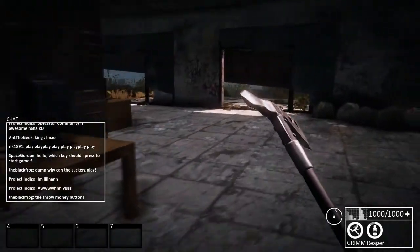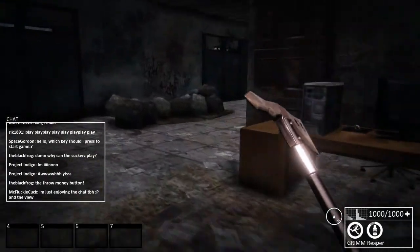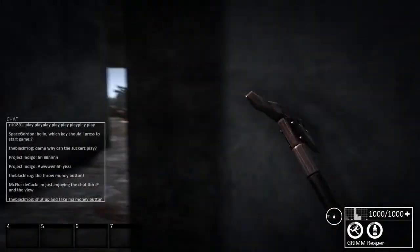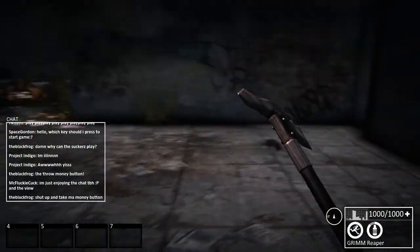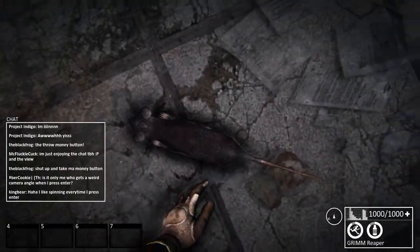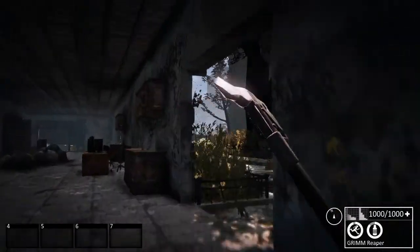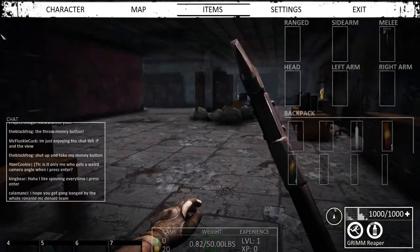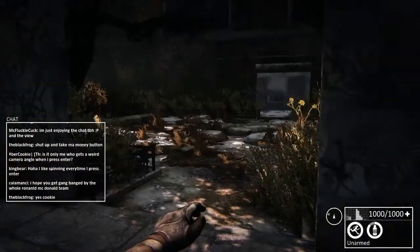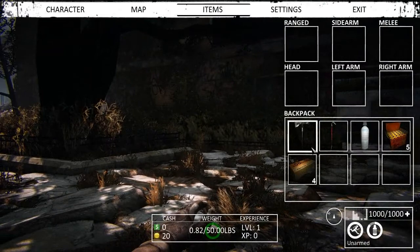This is actually fun for me — I am loving this. The emptiness just makes the city feel so much more atmospheric. There's a little rat — we can't kill it, zero out of zero. Speaking of which, unfortunately you can't actually punch in this game. I have no melee weapon equipped and I can't punch things.